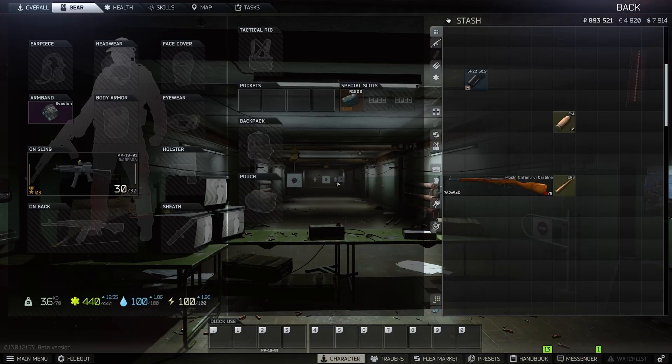The second gun is straightforward and simple — it is the Mosin, of course. Unfortunately without a scope at the moment, but the Mosin infantry iron sight just has a special place in my heart. The Mosin sits at 34,000 rubles and a stack of 40 LPS sits around 13,000 rubles, so it is a bit of a money sink.